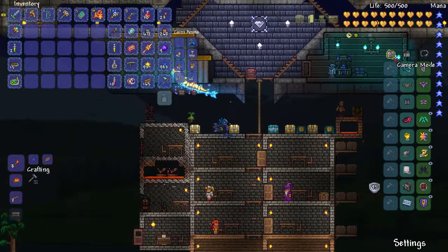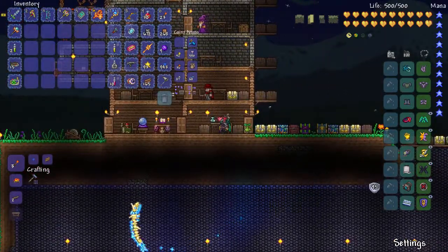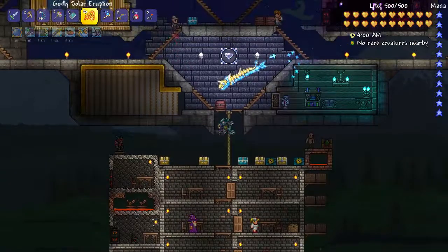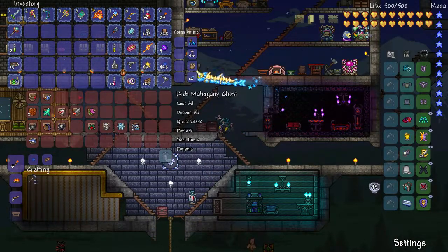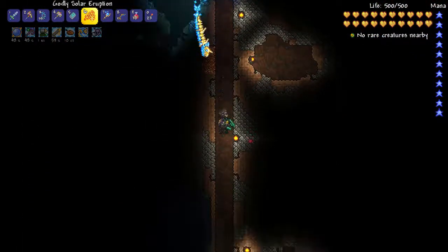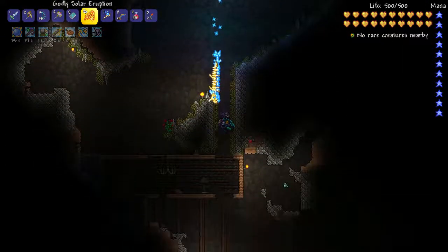It is getting to be daytime. Who else do we need to take care of? We need the other eye — the twins — and Skeletron Prime. We also need the Destroyer and the Wall of Flesh. You know what, let's go kill the Wall of Flesh — that'll be a nice easy fight. We might get some good stuff from it too. Let's fall down to the underworld. That means the guide will no longer be around, which is a bit of a downside but doesn't really matter too much.